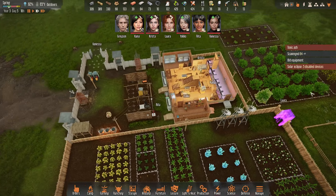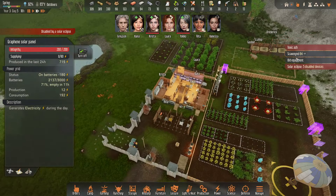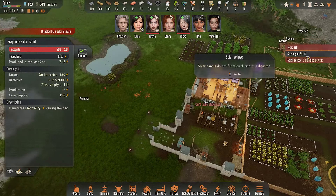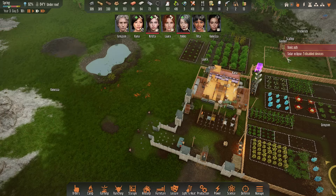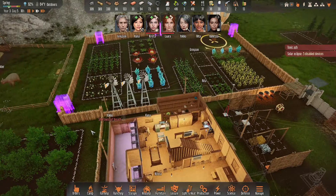Solar eclipse? No! We're doomed — all of our stuff is solar powered. Toxic ash AND a solar eclipse — is the world ending?